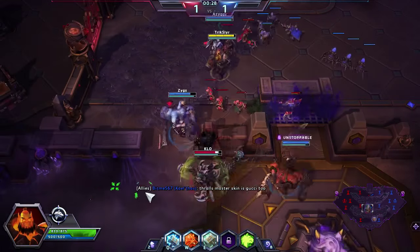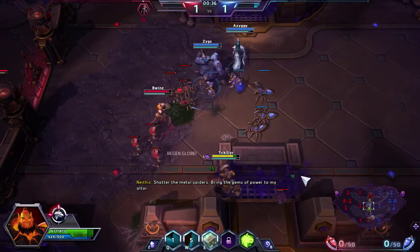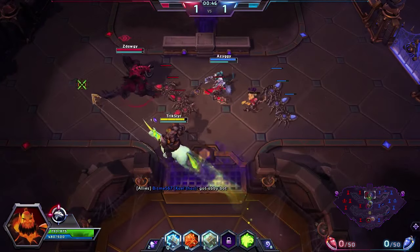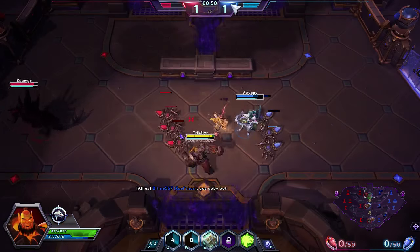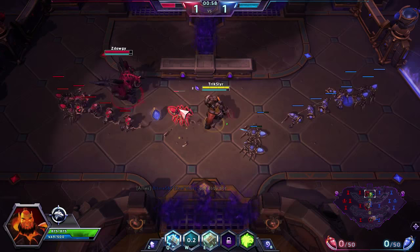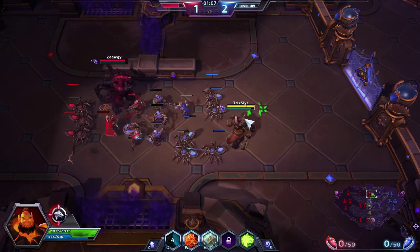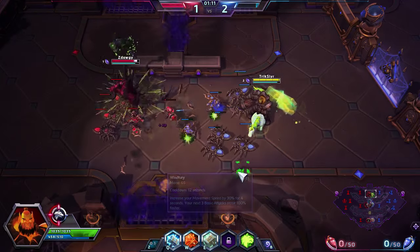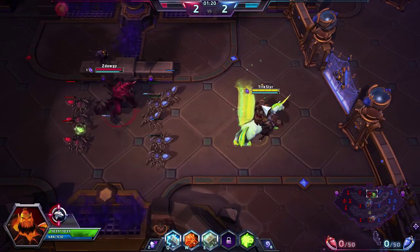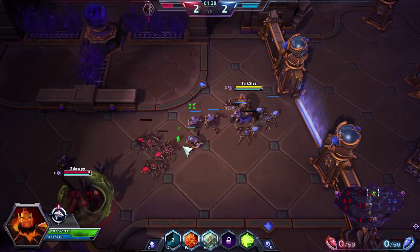When you go in on an opponent, you're going to throw out your W and walk towards them every single time. Block gives you the ability to kind of move forward and decide halfway through your all-in whether or not you want to go for it. If this was an auto-attack hero, my Block would take out a couple of those hits and allow me to continue moving forward. Had I picked a different talent at level 1, I'd probably lose about a quarter of my health, which might make a full engagement harder — especially if my opponent knows how to kite, like a Raynor or a Valla. Block gives you just enough defensive stature to really play to your strength as Thrall.